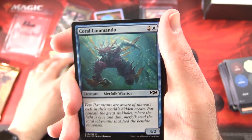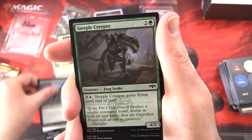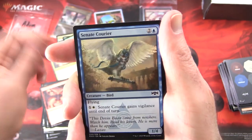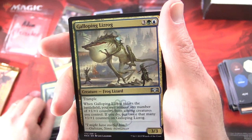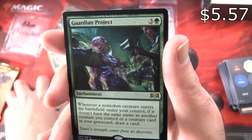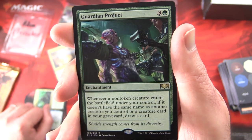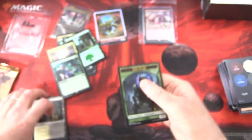Ravnica Allegiance, do not let us down — Hydroid Krasis would be ideal. We've got Coral Commando, Feral Maaka, Concordia Pegasus, Carrion Imp, Steeple Creeper, Grotesque Demise, Sphinx's Insight, Burnbright, Senate Courier, Azorius Knight-Arbiter. Uncommons: Biogenic Upgrade, Galloping Lizrog — that is just hilarious — and a split card: Incubation and Incongruity. And the rare is Guardian Project — enchantment for four: whenever a non-token creature enters the battlefield under your control, if it doesn't share a name with another creature you control or a creature card in your graveyard, draw a card. And an Orzhov Guildgate and a Frog Lizard token.